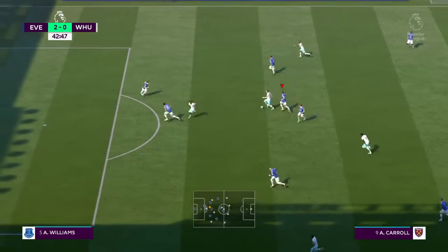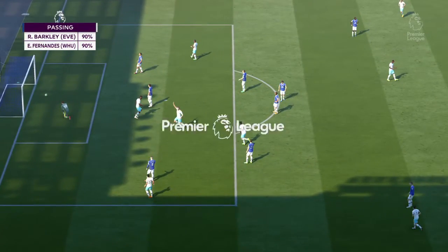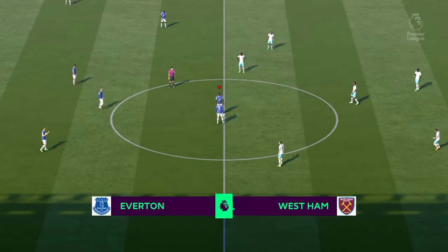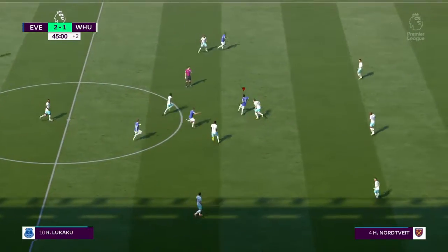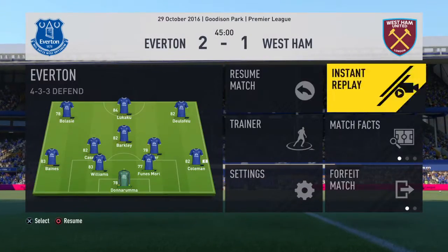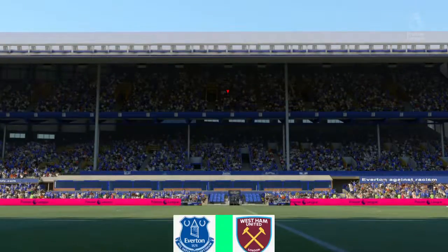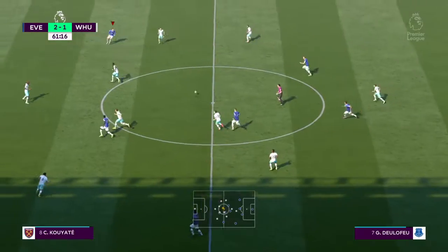West Ham coming forward with some danger. What a strike by Andy Carroll! Probably could have defended that a lot better instead of trying to slide in with Ashley Williams - but what a strike, West Ham brings it right back into the game at 2-1. So we go into halftime up 2-1 against West Ham. Looking at the stats - we only have one shot on target compared to their three. We need to step it up boys.